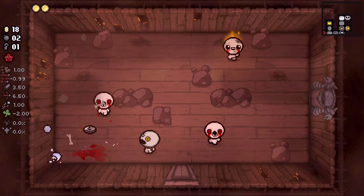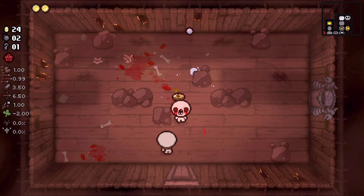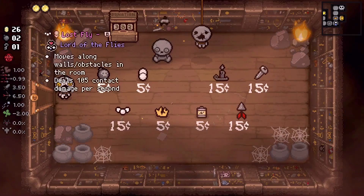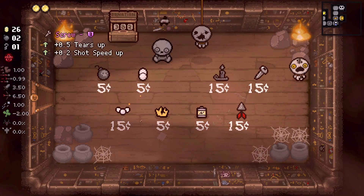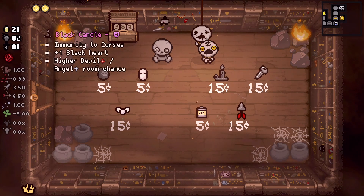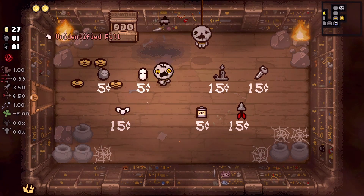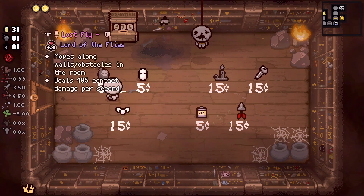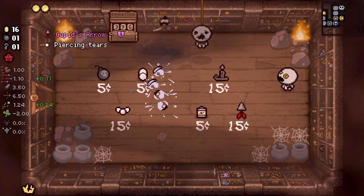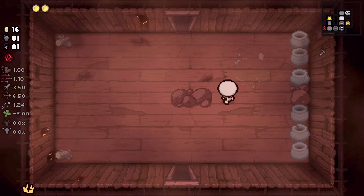I'm half tempted to nuke my donation machine. Cracked Crown would really help us in the long run with our gear, especially if we're able to get — I think the Screw gives up gears right, or is it shot speed? It is Tears off. Let's take the Cracked Crown. I really would like the Black Candle too, let's get a little aggressive here.